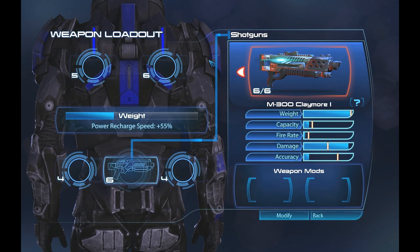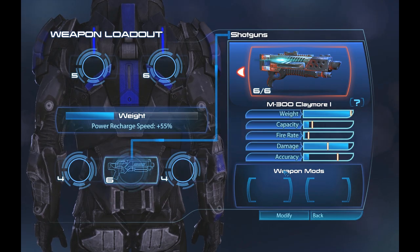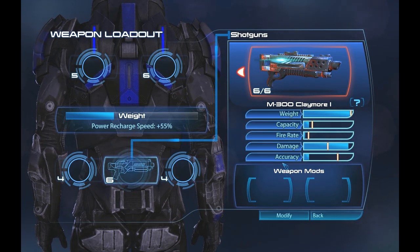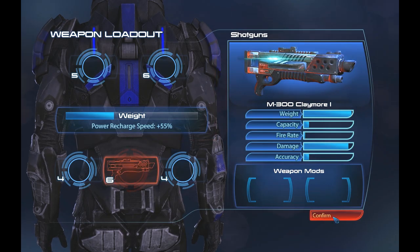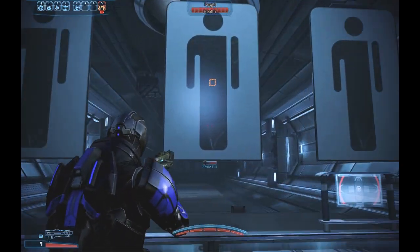Hey guys, this is Danny Boy. Last but not least, we have the Claymore Shotgun — the M300 Claymore Shotgun, level 1 unmodded. If you recall from SFX2, it is a very high damage shotgun, one of the highest damaging weapons in the entire game per shot, similar to the Widow. But it also weighs a tremendous amount, and it is fairly inaccurate, though not that inaccurate for a shotgun. It also has a low capacity and only one round in the chamber at a time, giving it a very high skill cap and a very small margin of error.